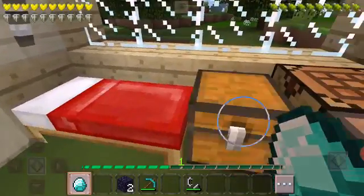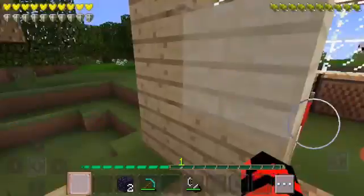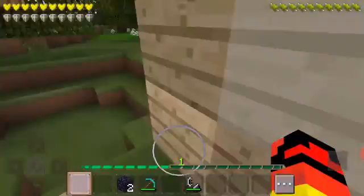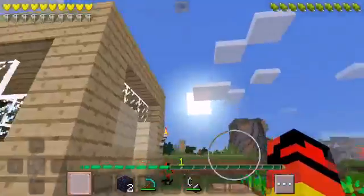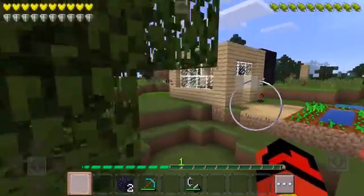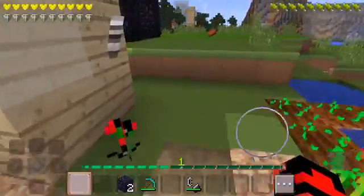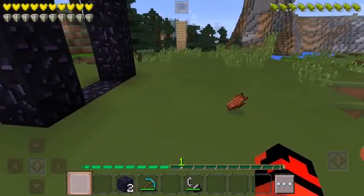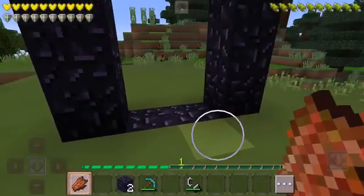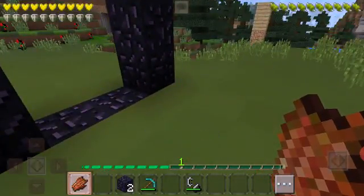As you guys know, I've been living in this house for 55 days — just kidding, guys. I'm so rich and this house looks like crap. That's why I made a plan: we're gonna build a mansion. I just destroyed another portal, and first is rotten flesh — nobody likes that.